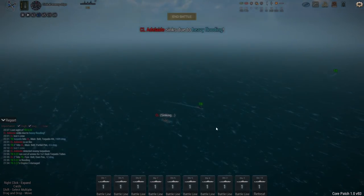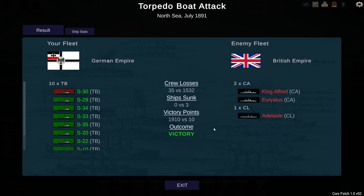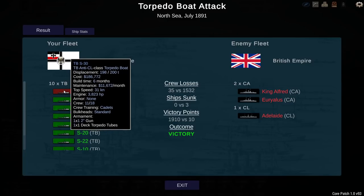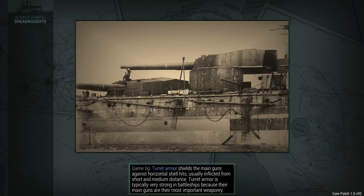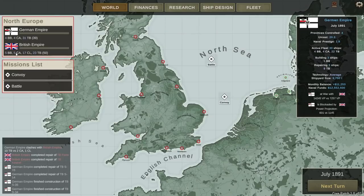So that was a great little ambush. With that, the Brits have lost two more heavy cruisers. I have not taken any losses — yes, S30 took a bit of damage, but whatever. Now they're down to five heavy cruisers and 50 ships total. My power projection is still low at 601, but theirs is dropping — I think it was 1500, it's now 1245.